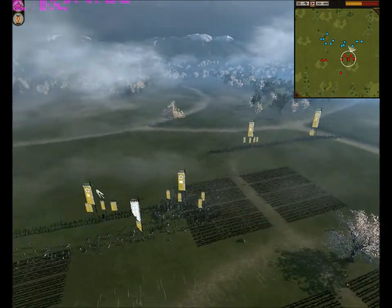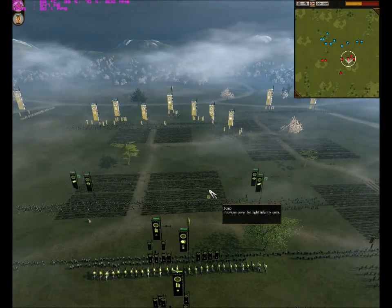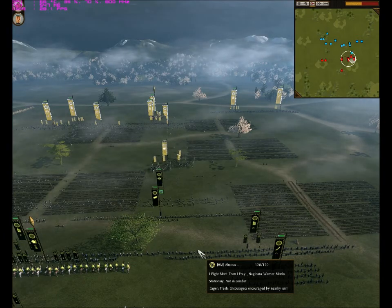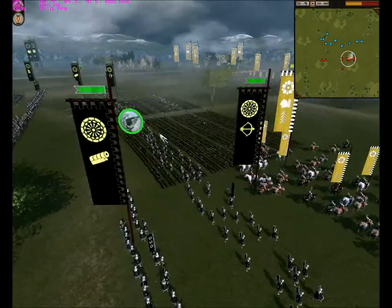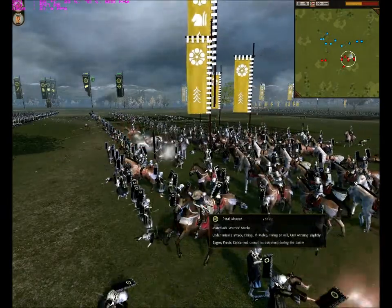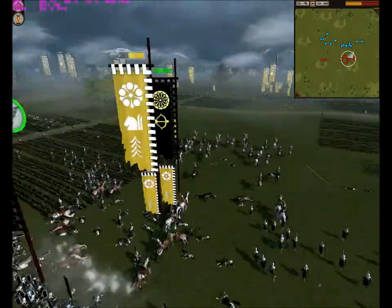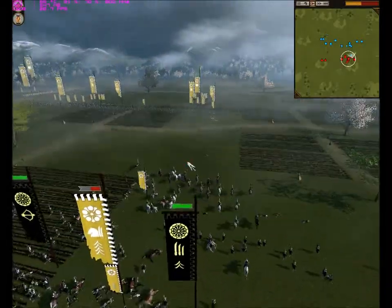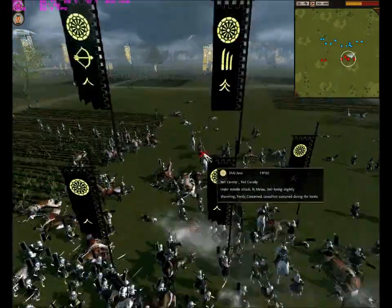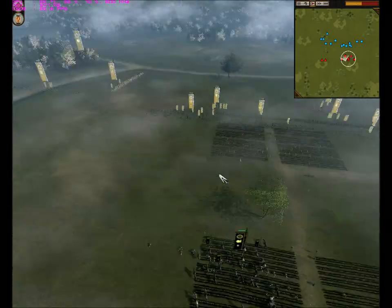Over here you can see him charging his Yari cavalry. I took a heavy loss over here. I am pushing up my Naginata Warrior Monks, and I routed his Yari cavalry. But I took a huge loss in my Bow Warrior Monks also. Now I send in my light cavalry.